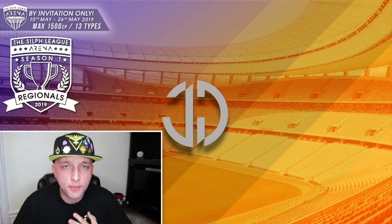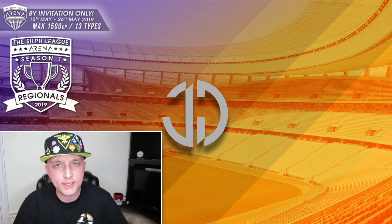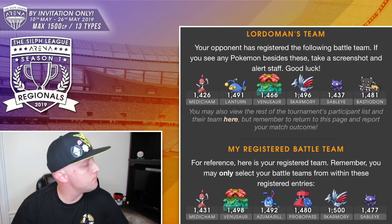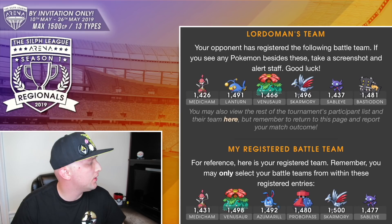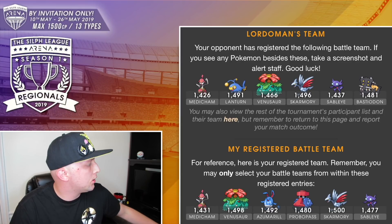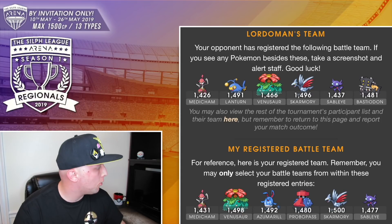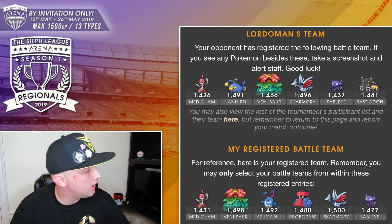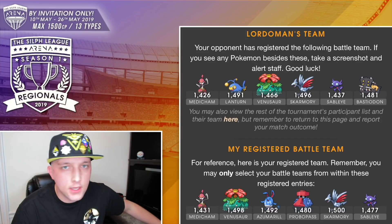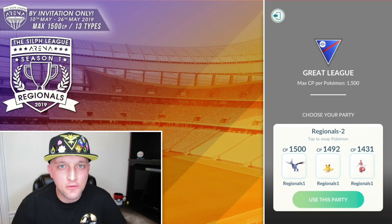As promised today, we are going to be doing part two of our regionals recap, which is actually round three. First thing we're going to do is take a look at our opponent's team. Lordaman's team — the first thing we noticed is he did bring the Lantern, which is a little bit scary, but we do know that Medicham can take care of Lantern, and we have Venusaur on our side. I still got to look out for it because Lantern can be pretty neutral against our Probopass — I think it's actually just going to win against Probopass. It does destroy Skarmory and has kind of a neutral matchup against Sableye. We noticed he did bring the Sableye as well, so he's not trying to tease me with the Haunter or the Gallade lineup, which I'm grateful for. We're going to get right into the battles against Lordaman.